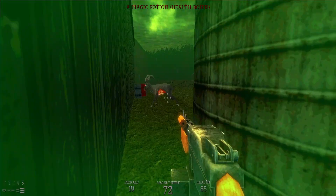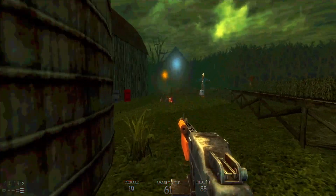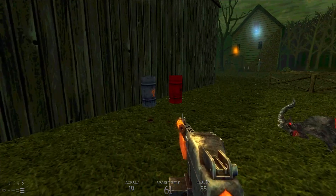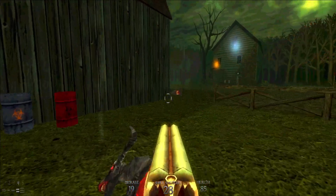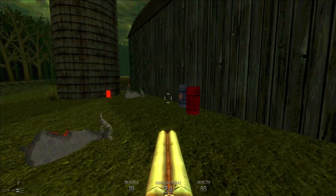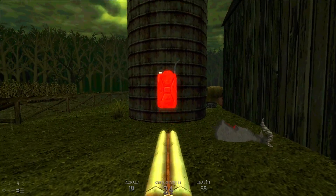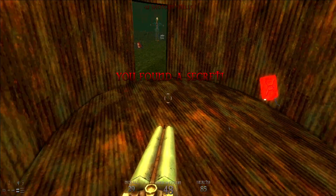Let's give the assault rifle a test — blow up the demon moose there. I'm gonna grab this gas tank and toss it, because we have already found our second secret area.